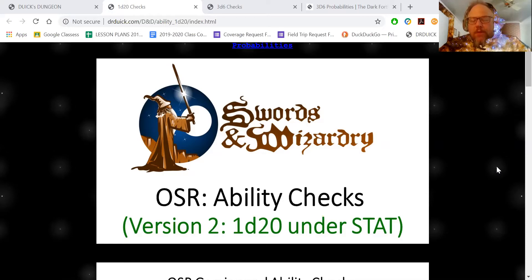One of them is ability checks. This is OSR type games on how you would do 1d20 under the stat. This is a very common way of doing statistical checks based on skill numbers from strength all the way down to charisma.